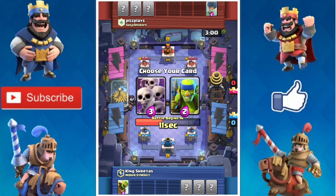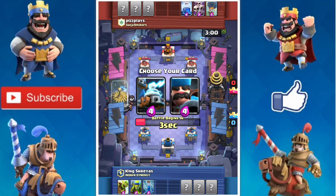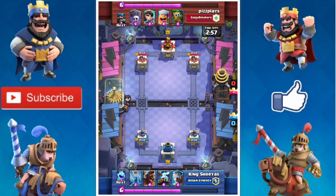This was a tough choice. I pick Spear Goblins to defend that balloon. Now I take Zap so that he may not zap my Spear Goblins. When time gets over, I actually wanted to pick Hunter but I get Zappies instead.